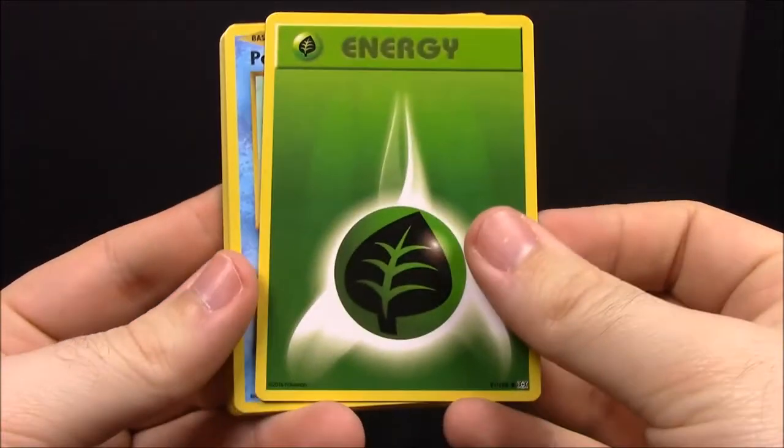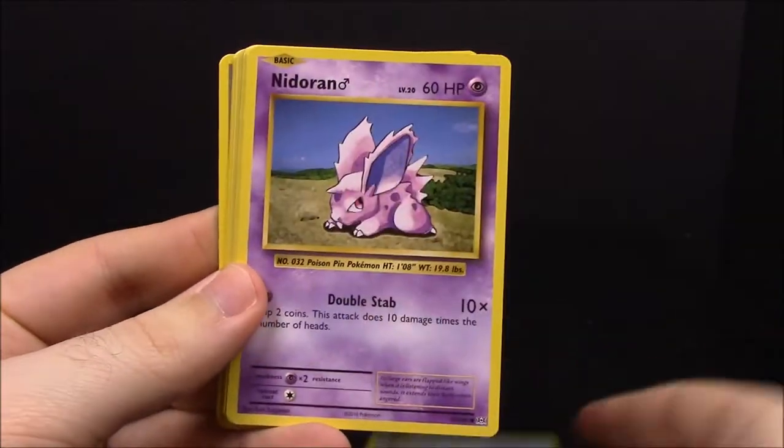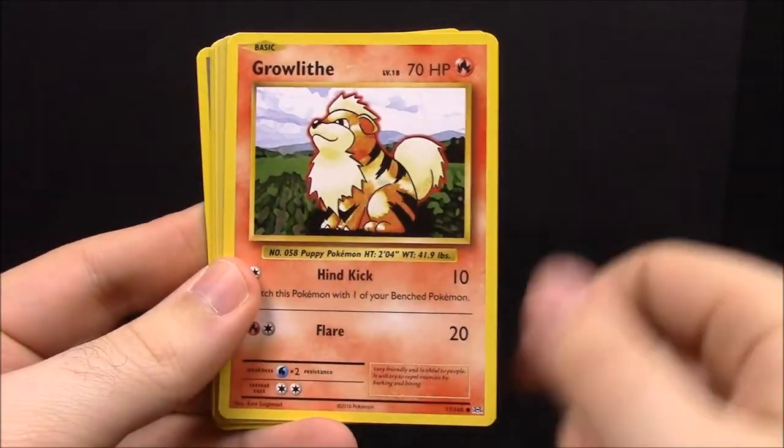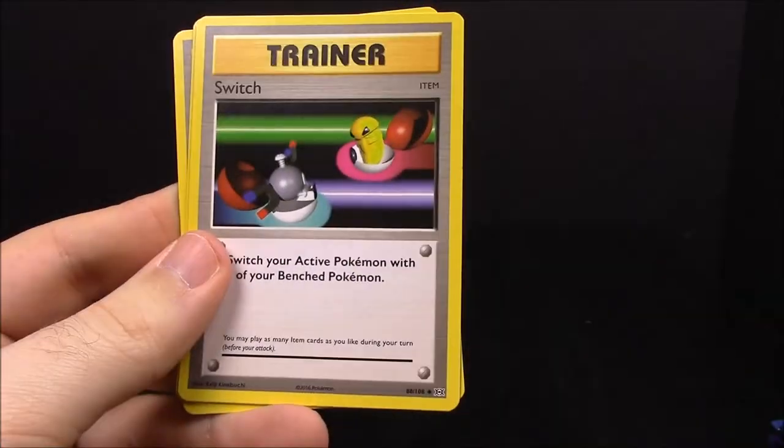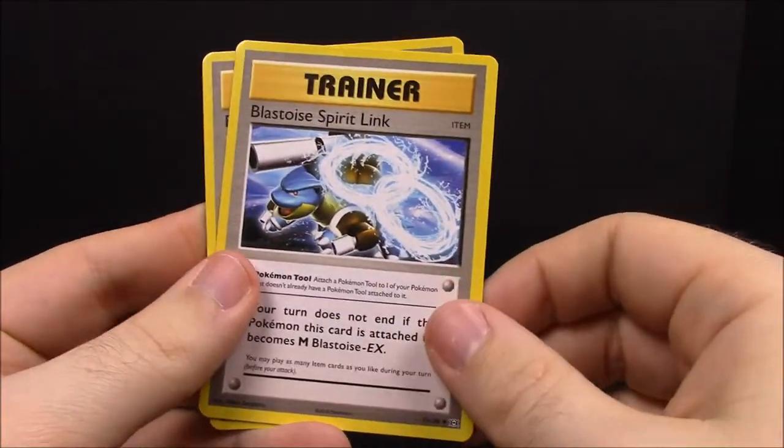Pack number seven: first up we have a Grass Energy, Poliwag, Nidoran, Onix, Growlithe, a reverse Ponyta, another Electrode, Switch trainer, Blastoise Spirit Link trainer, and Energy Retrieval trainer.